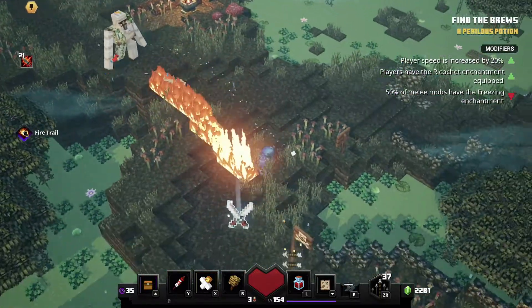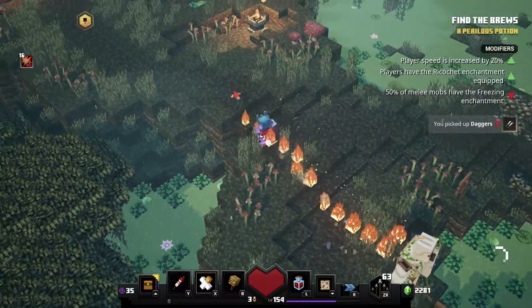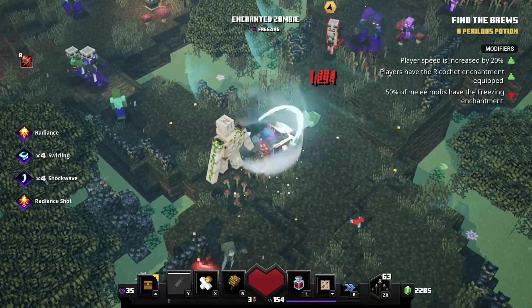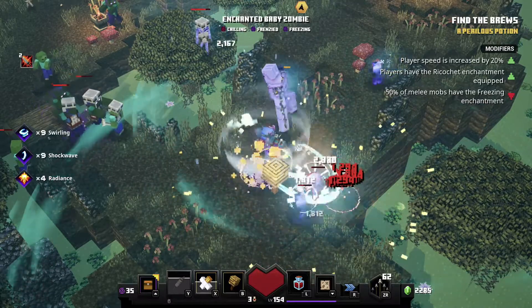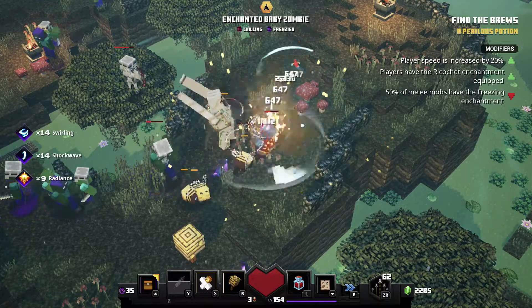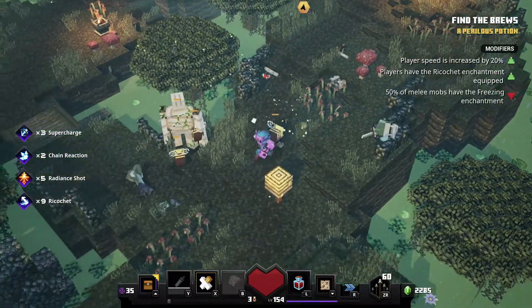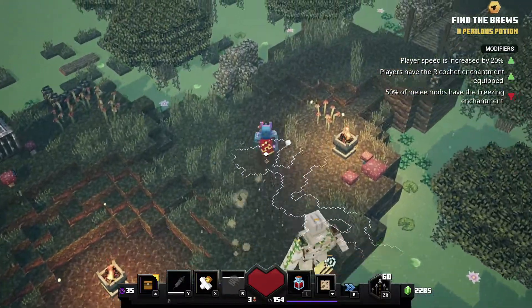I missed something back there. I don't know if I can get it real quick. There it is. Glad I got these arrows too. Little baby zombie — get out of here. Oh yeah, I gotta use my ricochet. I do have a ricochet, I forgot about that.